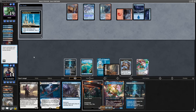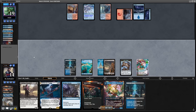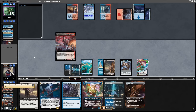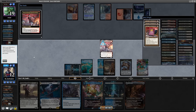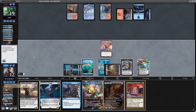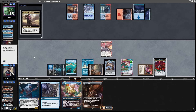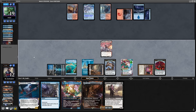Opponent goes for Spreading Seas again — takes my Swamp. But I still have Undercity Sewers and they don't have a Harbinger. My Tamiyo is on 8 counters now — there's no need to hurry. I play Asmo with my black mana, get the Cookbook, surveil, put the land into the graveyard, resolve the Cookbook, start making Food tokens, and pass the turn — still holding Rebuke for their turn.